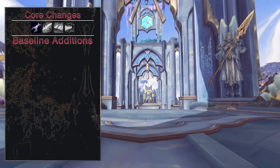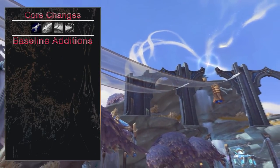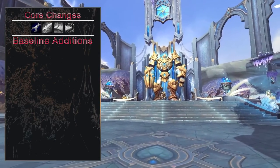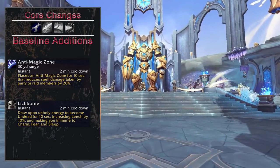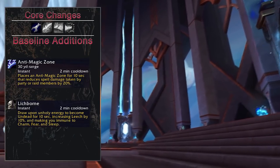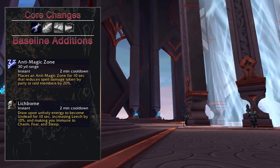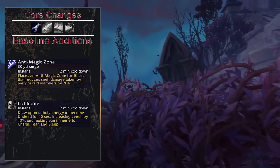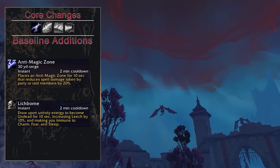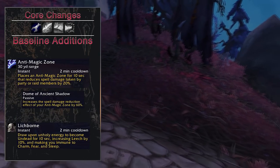Now back to the core changes. While Frost Death Knights didn't get changed much at a first glance, the things that did get iterated on will surely create a refreshing take on the Frost specialization. Two BFA PvP talents have been granted baseline to all Death Knights. The first one is Anti-Magic Zone, which spawns a magical barrier that reduces spell damage taken by 20% for 10 seconds on a 2-minute cooldown. There is also a new PvP talent that increases the damage reduction to 60%, just like it was in BFA PvP.